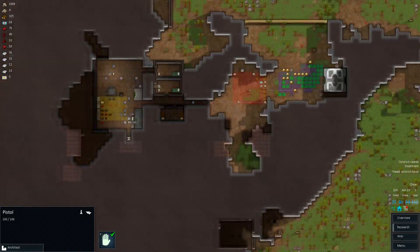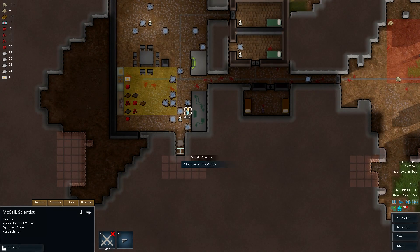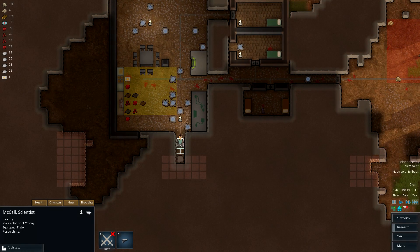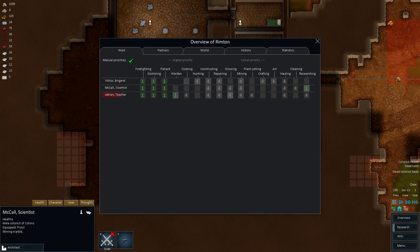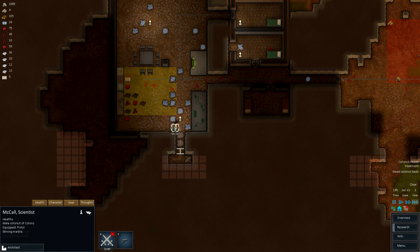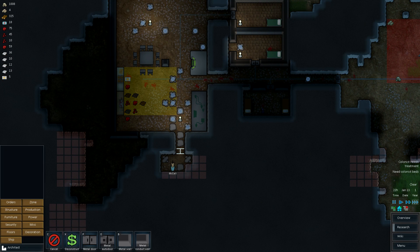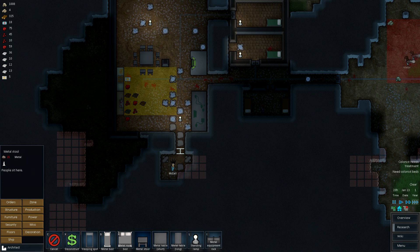If you wanna finish mining this marble — okay, don't be a turd. Just do your room there. He's actually helping himself, that's good. Once he does this, he'll actually have his own bed. He's gonna have to make his own bed, but he's gonna have a bed.